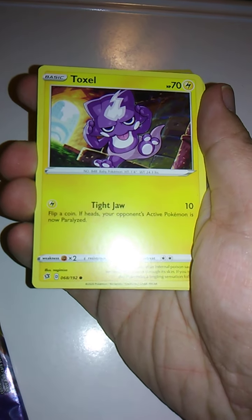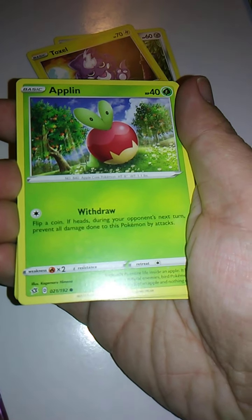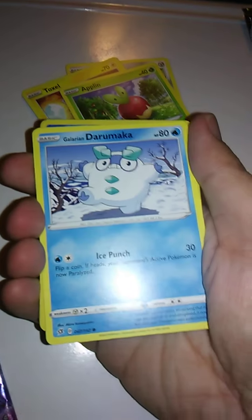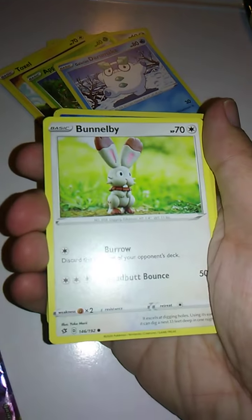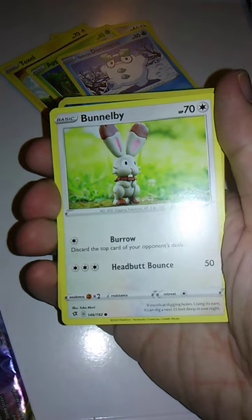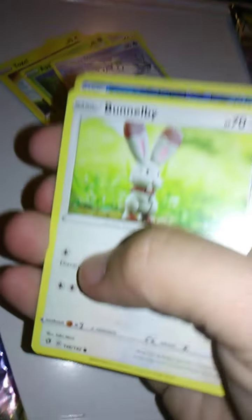We have Toxel here with Tightjaw — that kind of ties into Toxtricity, I guess. We have Applin with Withdrawal. We have Galarian Darumaka with Ice Punch — that makes sense, it is the ice variety. We have Bunnelby with Burrow and Headbutt Bounce. I do like that 3D model though, that's a really nice 3D model.